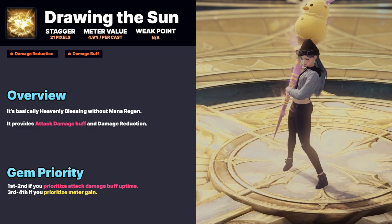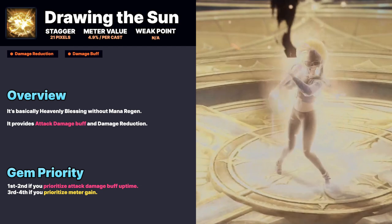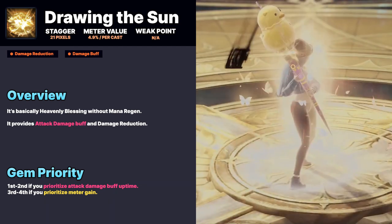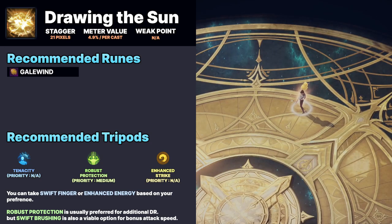Buff Skills: Drawing the Sun is similar to Paladin's Heavenly Blessing but without mana regeneration. For gems, it's top priority along with Sunwell for buff uptime, or third/fourth priority for meter generation. For tripods, people usually take Tenacity and Robust Protection.